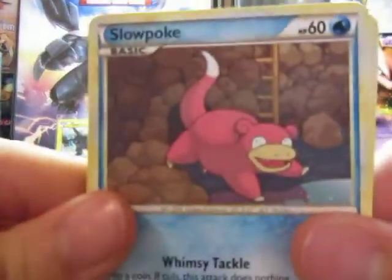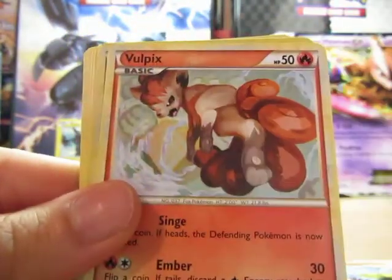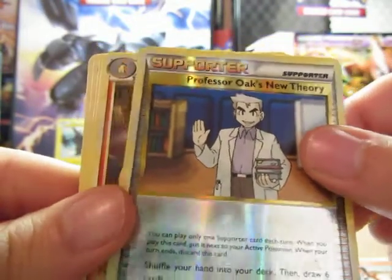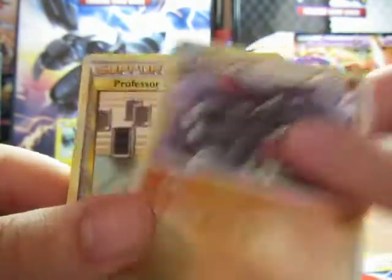So there's a Slowpoke, Magma, Coughing, Totodile, Bottlepicks, Professor Oak's New Theory is a Reverse, and the Rare is a Typhlosion non-hollow, Dual Ball, Don Phan, and Professor Elm's Training Method.